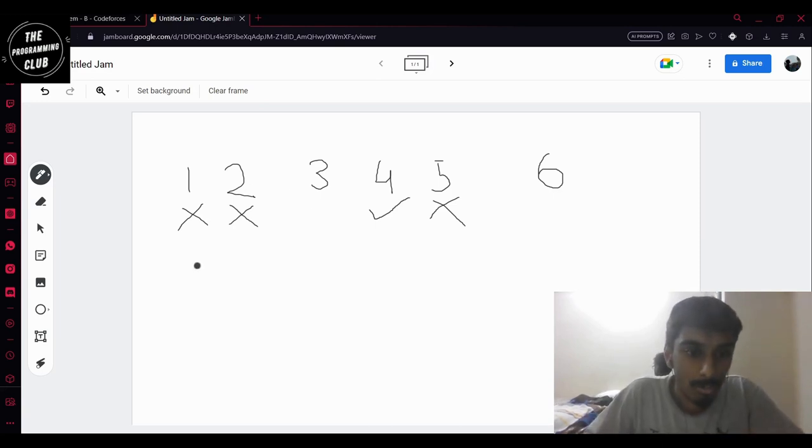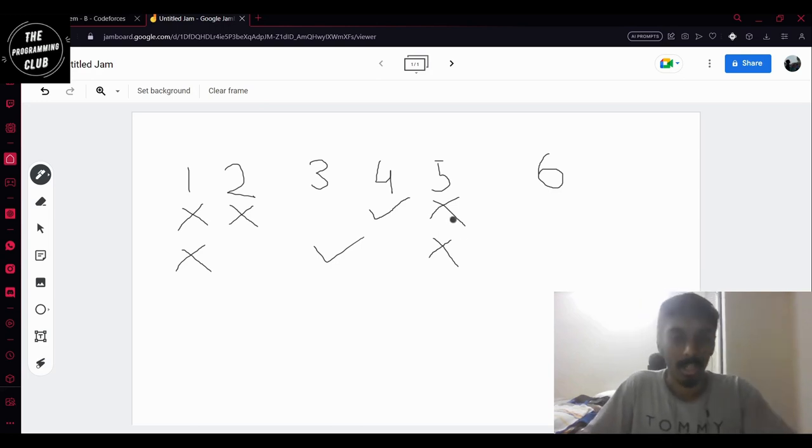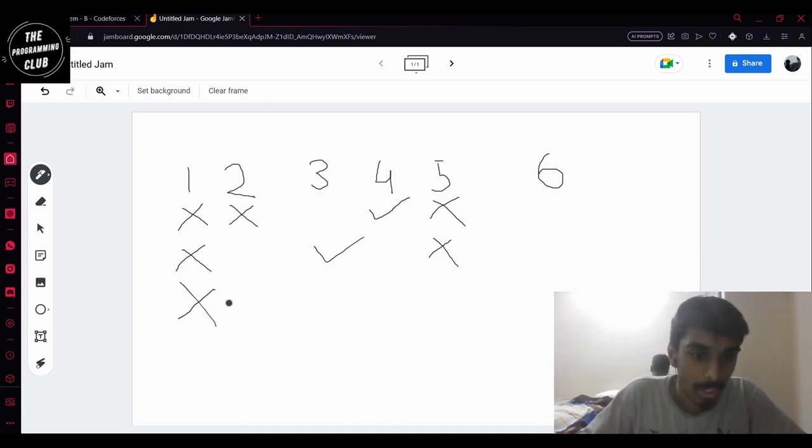Now if we remove the seller at bench two, he eats one cookie at one, then nothing at two, eats at three, nothing at four, then at five he eats one cookie, and at six he does not eat. If instead we remove five, he eats a cookie at one, at two, at four, and at six. So the minimum number of cookies he's eating is three, and this happens for only one cookie seller.